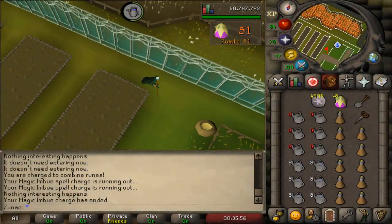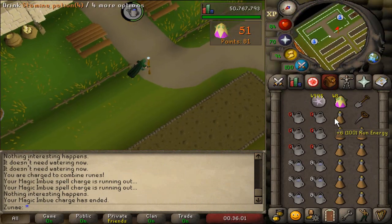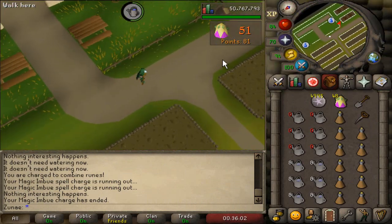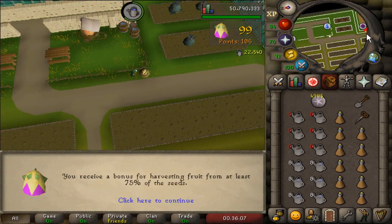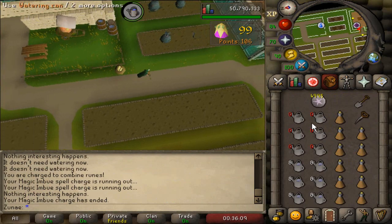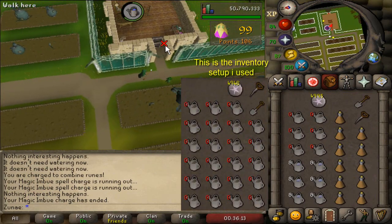I'm almost 30 minutes into the training and I've not used a single stamina potion, which makes me think that stamina potions are just not going to be useful at all. So I'm going to fill up my inventory with watering cans instead of stamina potions.